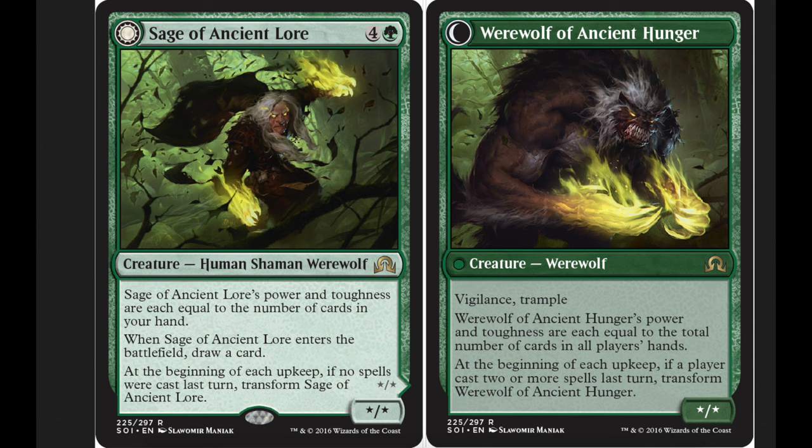Hey guys, today we get to look at Sage of Ancient Lore — 4 and a green, creature human shaman werewolf. So it costs 5, and that is a lot.